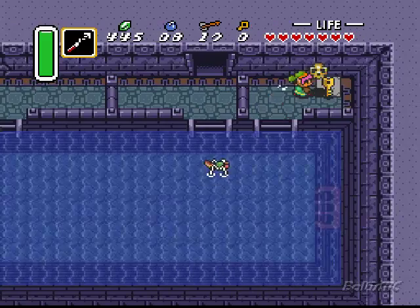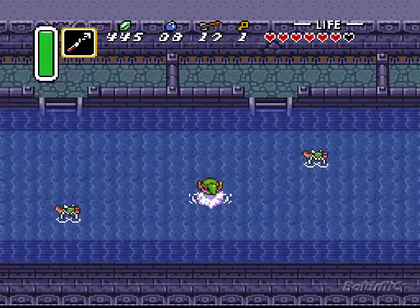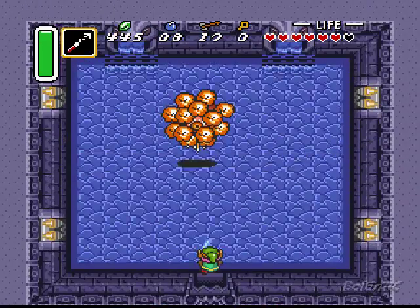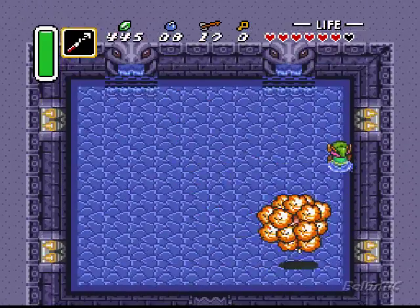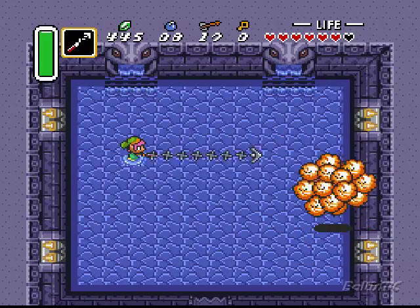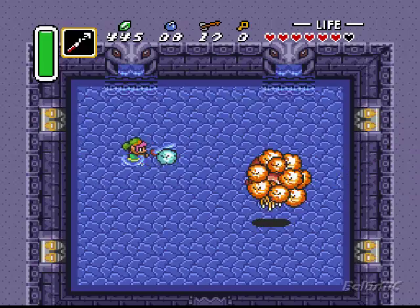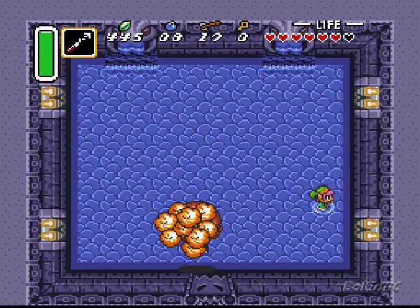So we have to swim over here first of all, grab a key. And I don't think there's any way to avoid damage there unless you have the Bombos medallion. So let's move up here — and it is boss time! Let's get him, coax him over this way. There we go! That way you can use the hookshot and nab some of his meatballs, because they look delicious! I'm pretty sure that's not how you eat meatballs though, Link — you don't smack him with a sword.